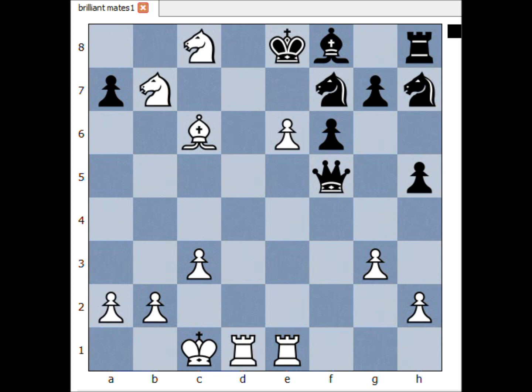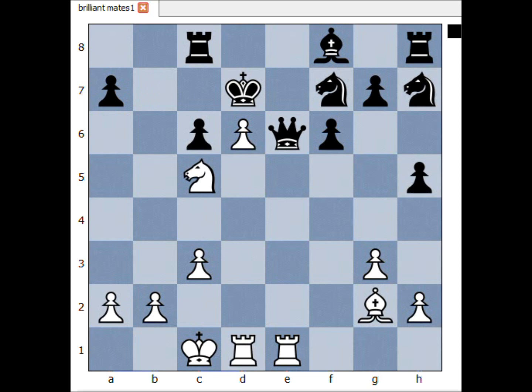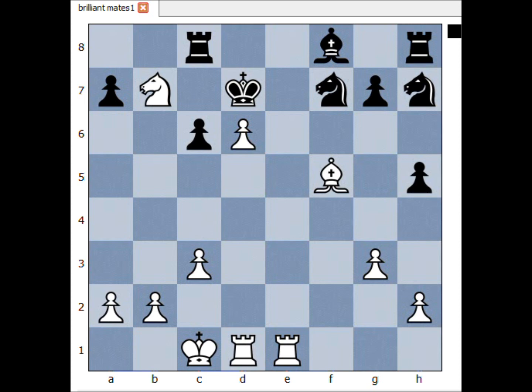And if queen takes on e6, then check, and black has a choice: king to d8 or king to e8. If king goes to d8, then knight takes queen check, king to d7, knight to c5 check again, king to d8, now knight to b7 check, king to d7, bishop to h3 check, f5, bishop takes pawn — checkmate.